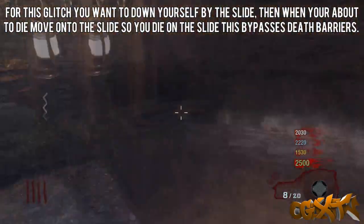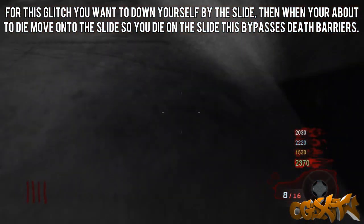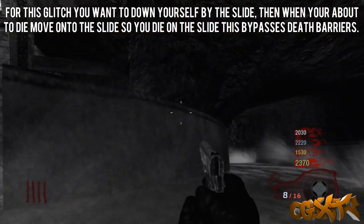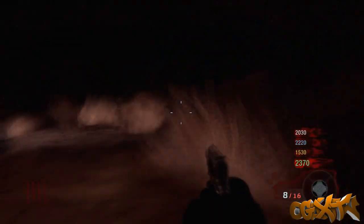What is going on guys, it's OGzX for the win here and today I have a brand new glitch for you guys on Shangala. What you want to do is down yourself next to the water slide, then when your character turns red you're going to move down it so that you die on the water slide.